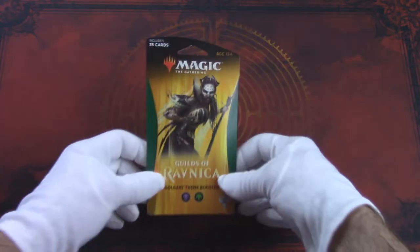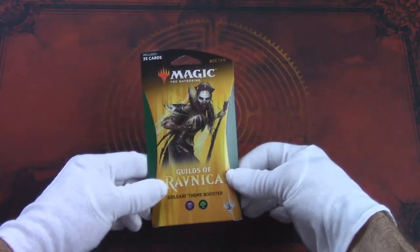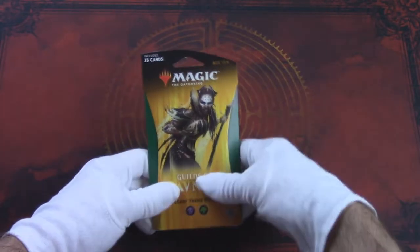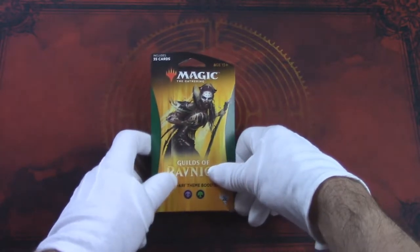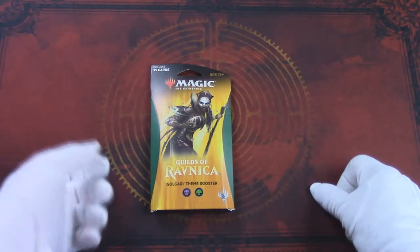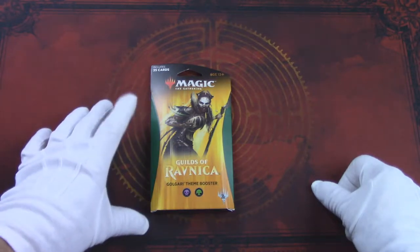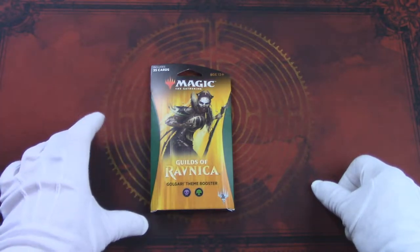Theme Boosters are semi-randomized packs of 35 cards that are meant to give players a chance of finding cards in certain colors or themes that they would otherwise have a much more difficult time getting from just opening regular booster packs. So from this set, Guilds of Ravnica, the Theme Boosters are split by each of the ten two-color combinations of Ravnica's guilds.